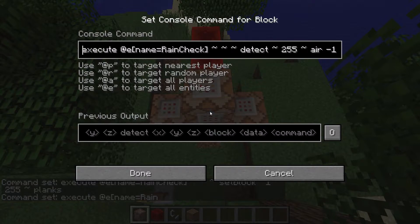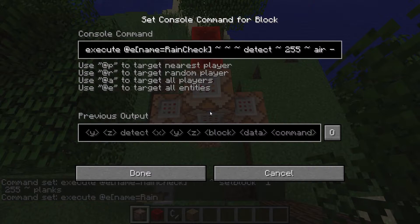Now there's one problem with this: when the plank block underneath the fire is consumed, even though the fire keeps burning, you can't actually detect it there. So we're going to have to do another check here, just to avoid detecting that case. Otherwise you would get false positives — it would appear to be raining sometimes even when it's not, because it consumed the wood underneath. So we're going to detect at height 254, one block below, if there are planks there.